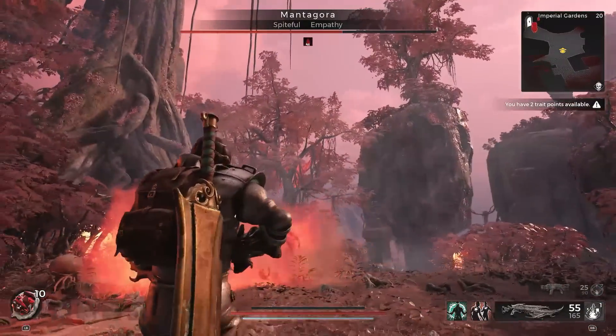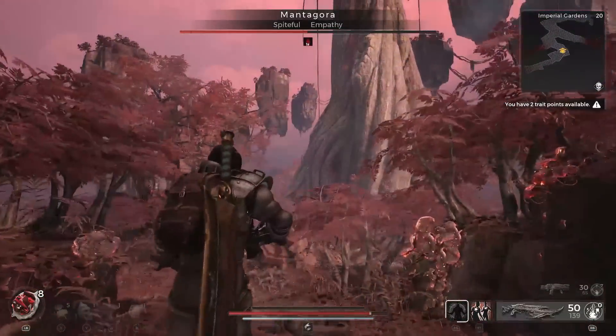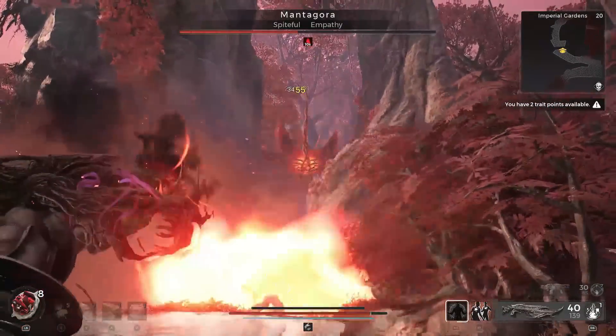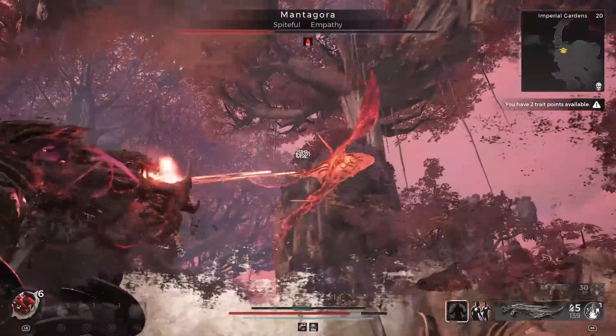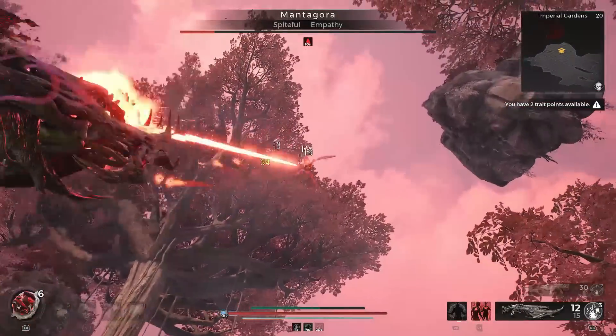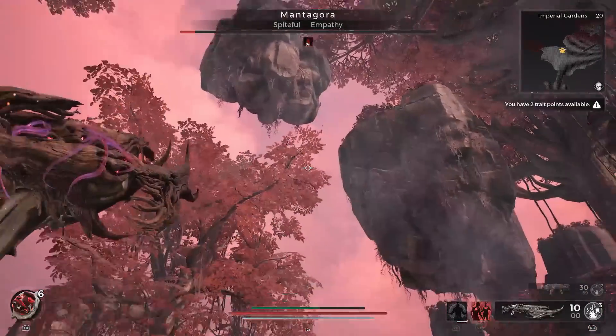If you haven't, just make your way further throughout the instance of the Imperial Gardens, and whenever you spot it — either by seeing a massive shadow going over you, or by it trying to drop bombs on you — just keep taking shots at it. Eventually you're going to do enough damage to take it down, and no matter what build you're on, you should be good to go. Just make sure you're avoiding its bombs when it's dropping them on you.